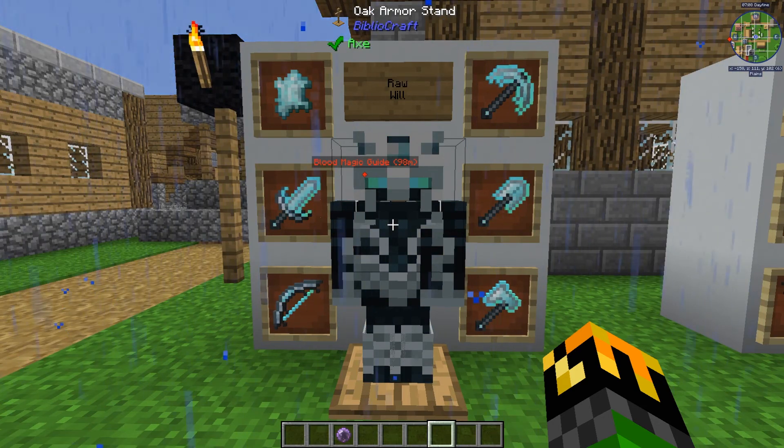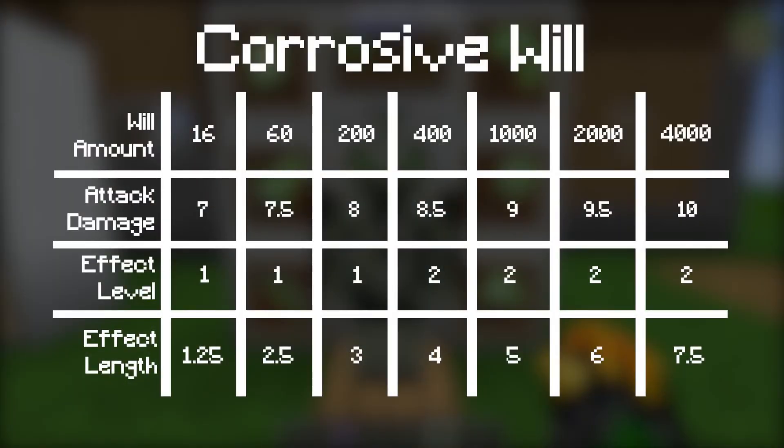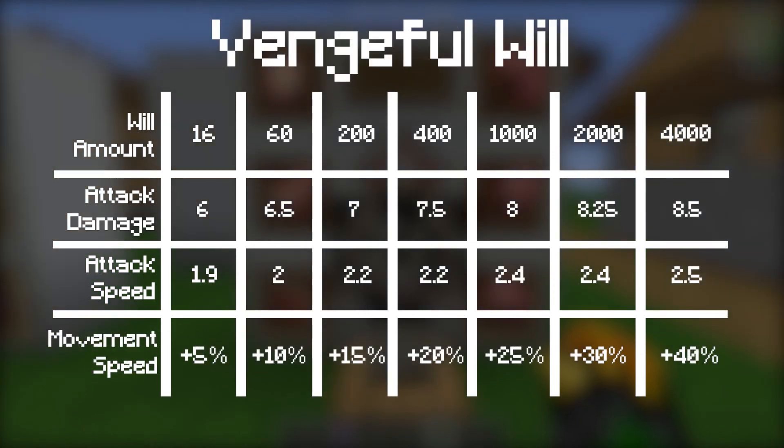Your sentient sword will gain different effects depending on what type of will it is linked to. Corrosive will applies the poison effect to your attack — the upgrade depends on the amount of will stored in your tartar gem. Destructive will gives your sword an increase in attack damage and decreases the attack speed. Steadfast will grants you increased damage and absorption hearts when you kill a mob. Vengeful will increases your movement speed when you have the sword in your hand. All upgrades depend on the amount of will stored in your tartar gem.